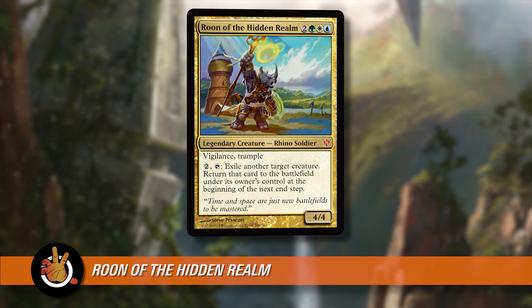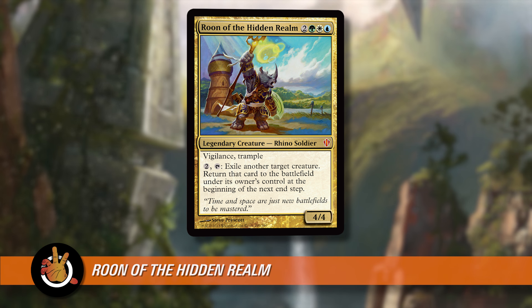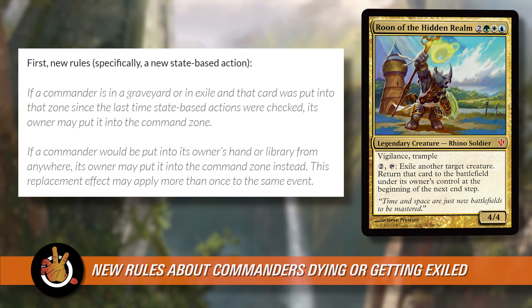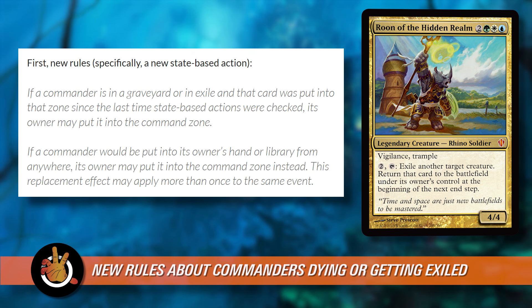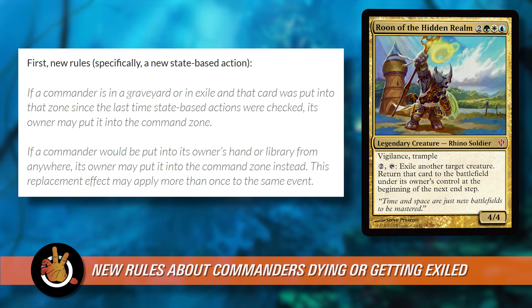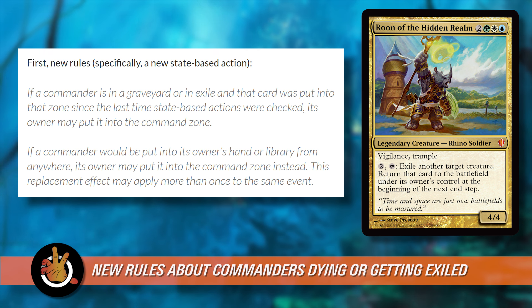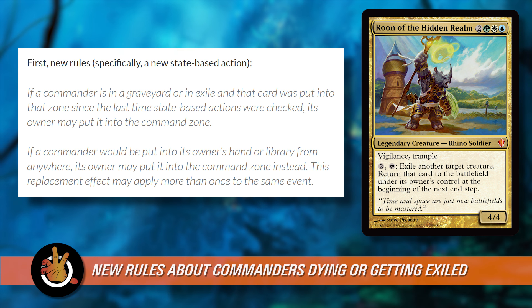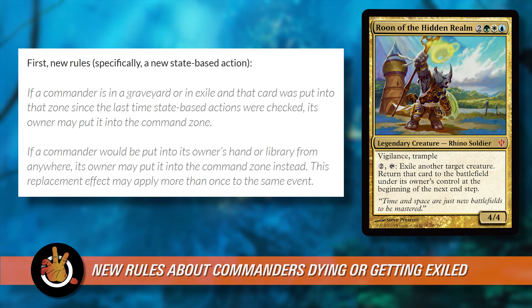So remember the new rule that they just enacted. The new rule says: if a Commander is in a graveyard or in exile and that card was put into that zone since the last time state-based actions were checked, its owner may put it into the command zone. This basically changed the way that going to the command zone has worked for the last few years, in that it's no longer a replacement effect when your Commander dies or goes to exile. It actually hits the graveyard or the exile zone, and then as a state-based action you can move it into the command zone — which is a subtle thing with Rune, because Rune is going to bring that card back to the battlefield.